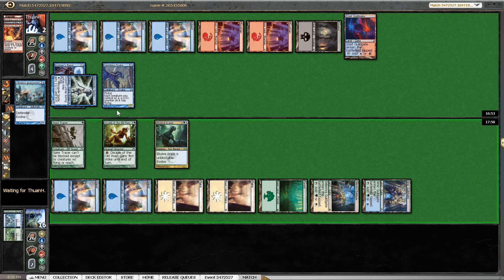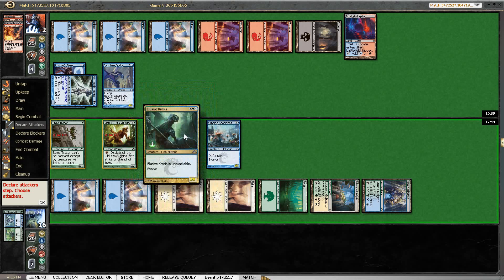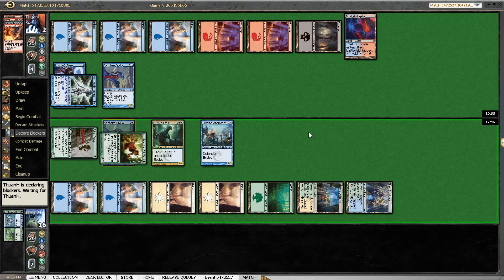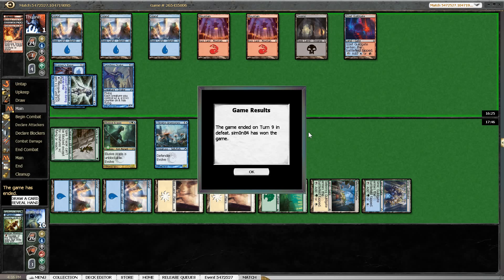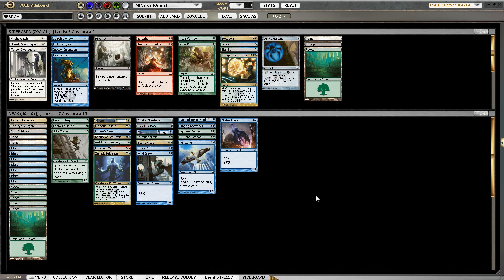We can force him to block the Disciple here in order to make sure Spire Tracer connects, bringing him down to one, and then we still have Spire Tracer and Elusive Krasis. Basically we are sacrificing Disciple of the Old Ways to deal one damage to make sure that the Krasis is lethal — I think that's worth it. If he has an Electrickery it's bad, but we still have a way to win this game with the Krasis. The Anemone is not the card that we want to be drawing when we are actually trying to race him here, but it did evolve the Krasis so it wasn't all that bad. Okay, that worked out.